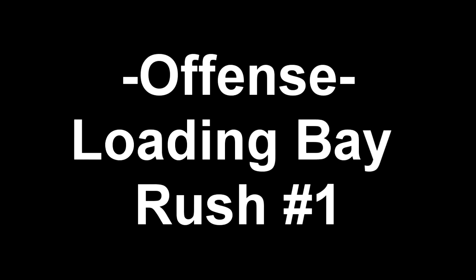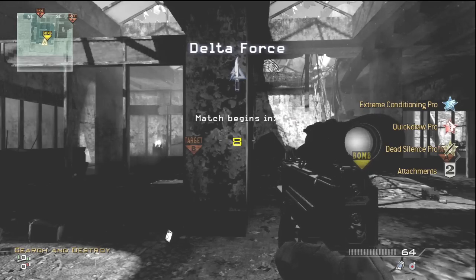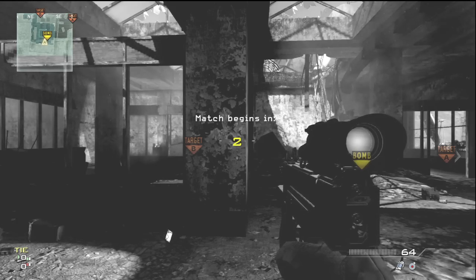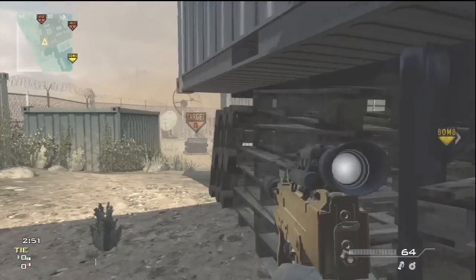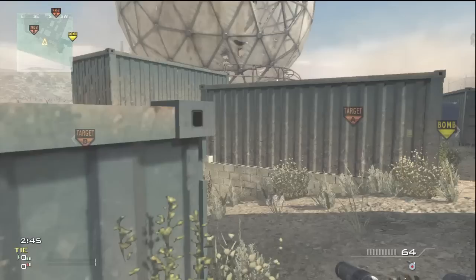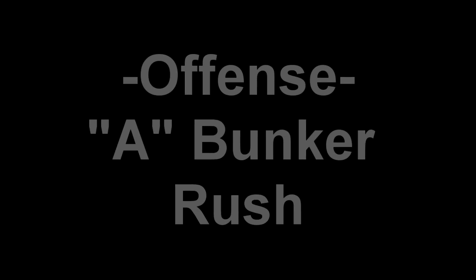Starting off, we're going to pick the bottom team which is offense, and I'm going to use my new class which is a PM9 with a thermal and silencer. I really recommend this class — it's really good at taking out ACRs and Type 95s. Starting off with the rush, you're going to want to go to your left towards the loading bay, chuck a nade or a stun towards middle just to stop those rushers, then chuck another one over at B in case anybody's going to head glitch the bomb. Then take out everybody rushing you and plant the bomb if you want.